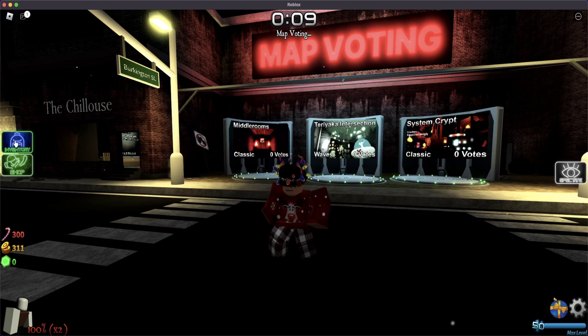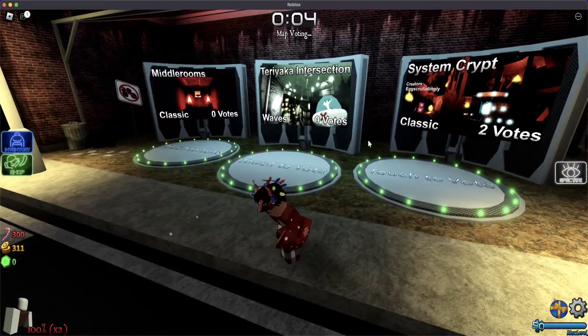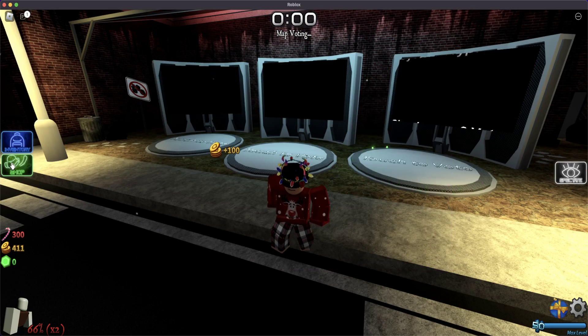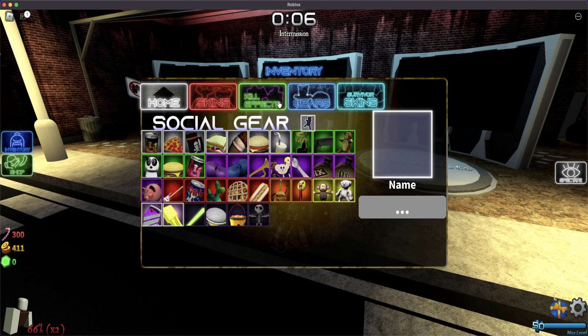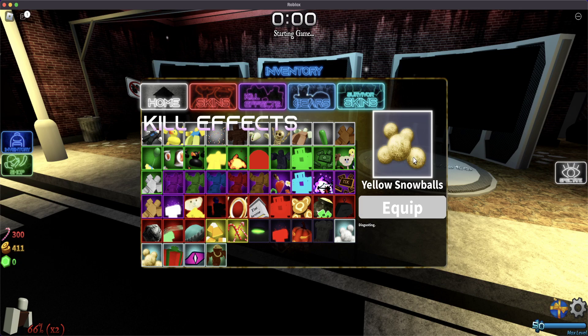Let's see in-game. Let's go to map selection. Let's go to System Crypt, I guess. Very interesting skin, I don't know what to say. What would go with it? Maybe Snowballs — Snowballs, of course, will go with it really well. Let's go to Snowballs. Yep, we already got it equipped. Maybe Yellow Snowballs. I wish they had Brown Snowballs — that would be cool. Wouldn't that be called Dirtballs, though? Yeah, let's not.